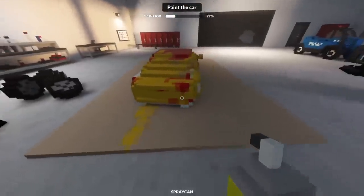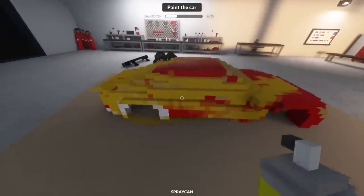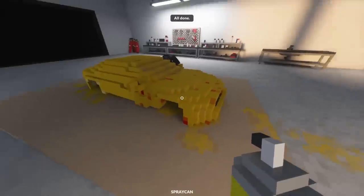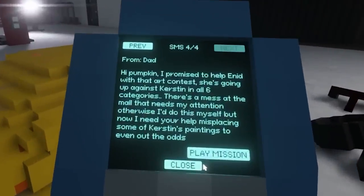Well, of all things, I didn't expect to be painting a car in Teardown today. What happened to the art heisting? I did steal a little bit of art in the last episode, but why am I painting my dad's car right now? Alright, I guess that's done. I promised to help Enid with that art contest — she's going up against Kirsten in all six categories. I need your help misplacing some of Kirsten's paintings to even out the odds. What a great criminal family I live with. Okay, so I guess we're stealing paintings.